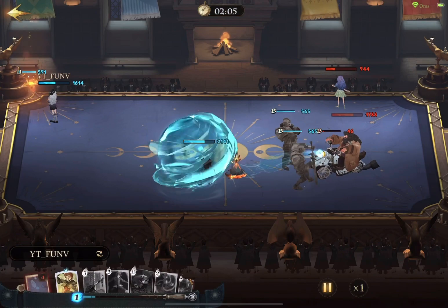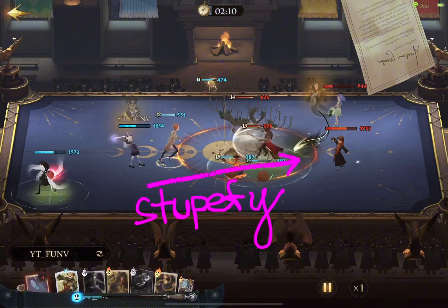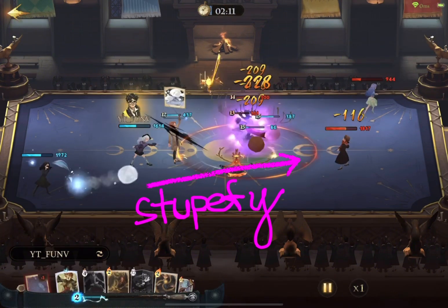It's essential to prevent Ron from clearing your field whenever possible. For Harry players, utilizing Stupefy is the optimal choice. Just as demonstrated here, I strategically positioned myself to cast Stupefy and take out Ron.